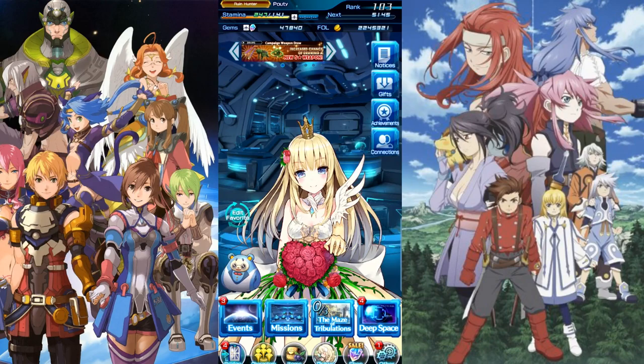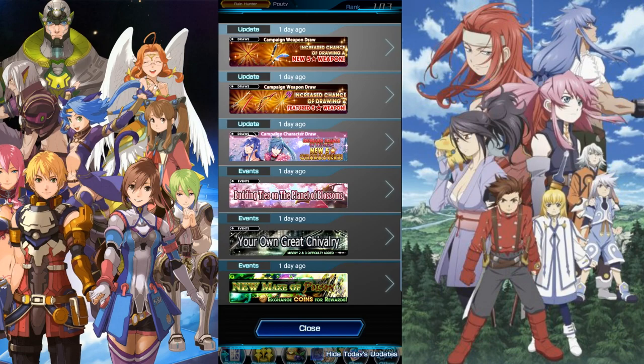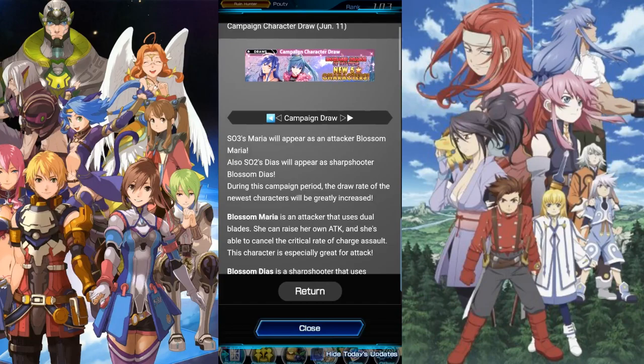What is up guys, Pie Muffin here and we are back with our Stars and Anamnesis video. I came back from my trip, made those videos yesterday, then went to bed and totally forgot we were going to have Stars and Anamnesis maintenance. We have a new banner with two new characters: Stars and Three's Bride Maria and Stars and Two's DS. Maria is an attacker and DS is a sharpshooter, so we're going to go over the units real quick and then hop into the banner.